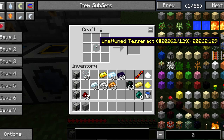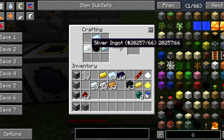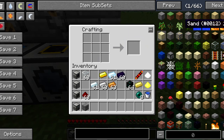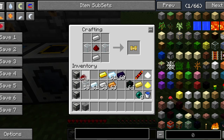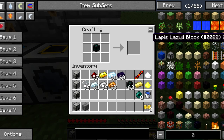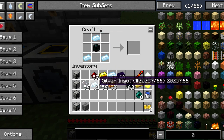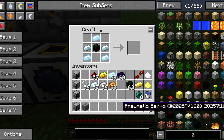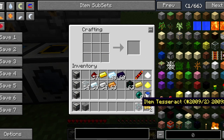The item tesseract is crafted by taking one unattuned tesseract, placing tin on top, tin on the bottom, silver on the sides, and pneumatic servos. A pneumatic servo is crafted with two iron, two glass, and redstone in the middle — you'll need three of those. Place the pneumatic servo on the bottom and there you go, you get yourself an item tesseract.